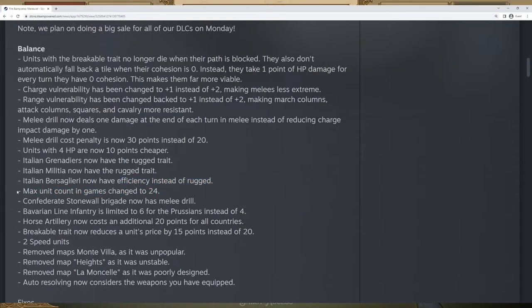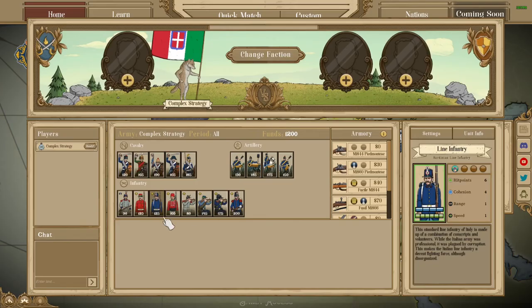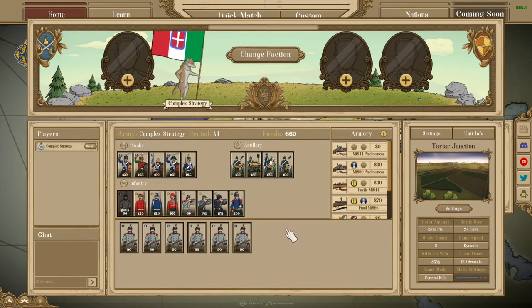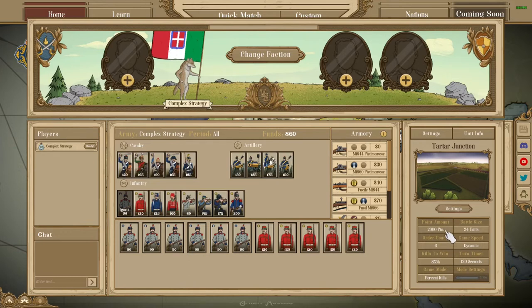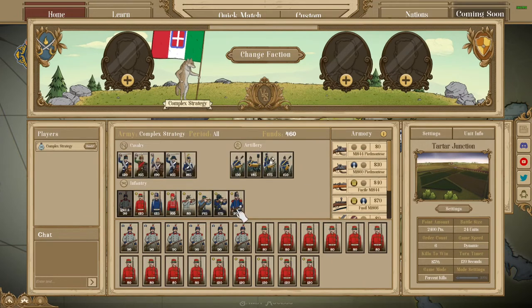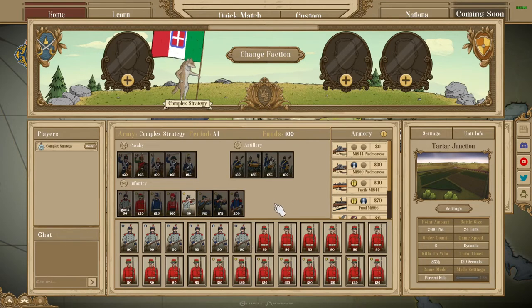Then we have a new change: the max unit count in the game has been changed to 24. This is a relatively expected change — going with 24 units helps limit nations that would otherwise bring like 40 units and lag the game out. Not many nations will be able to bring the full 24 anyway, so only in extreme 2v2s with the max points will you really feel this change, but it helps make the game easier to balance while still allowing monstrous sized armies.